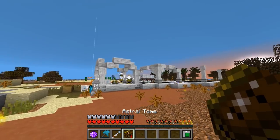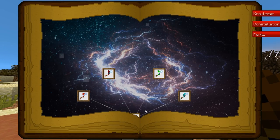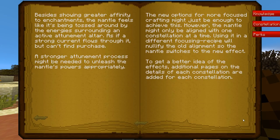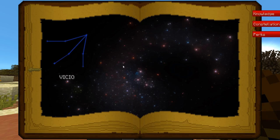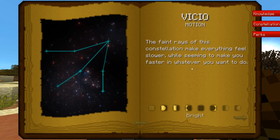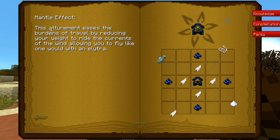I think it says it in our book. Let me take another look. Mantle of the Stars — under the constellations, under Visio: 'This attunement burdens of travel, reducing your weight to ride the currents, allowing you to fly like one would with an elytra.' I thought it was like a double-tap glide, but that could be — we need a good running start.